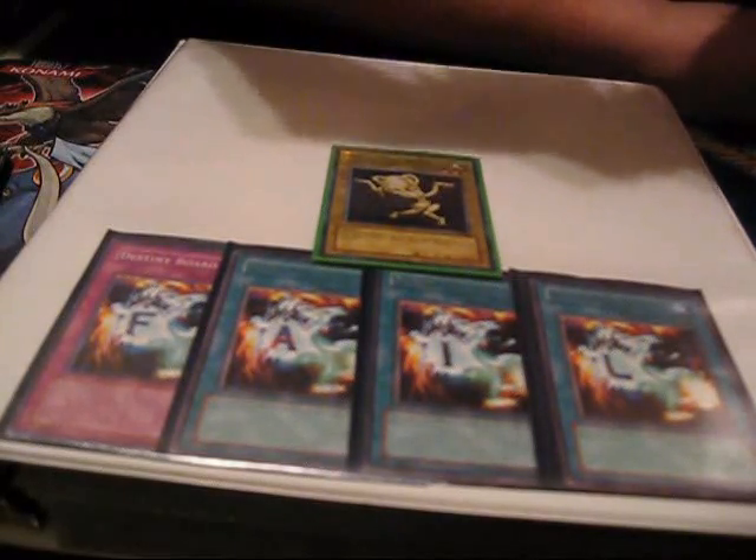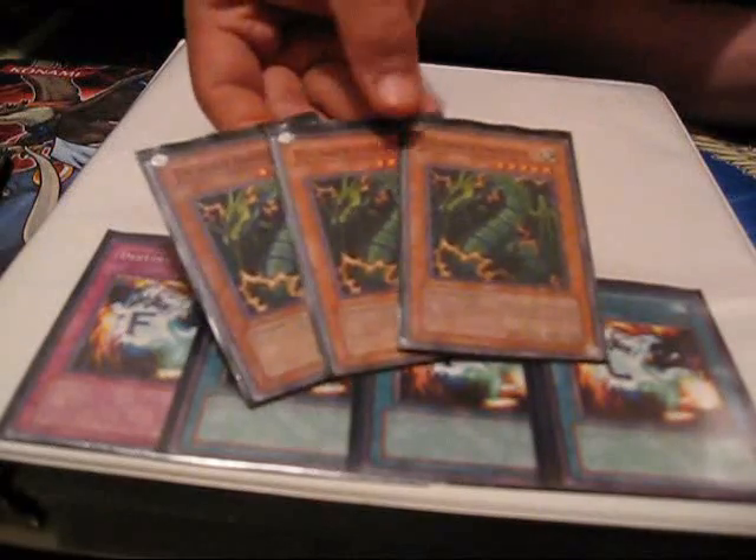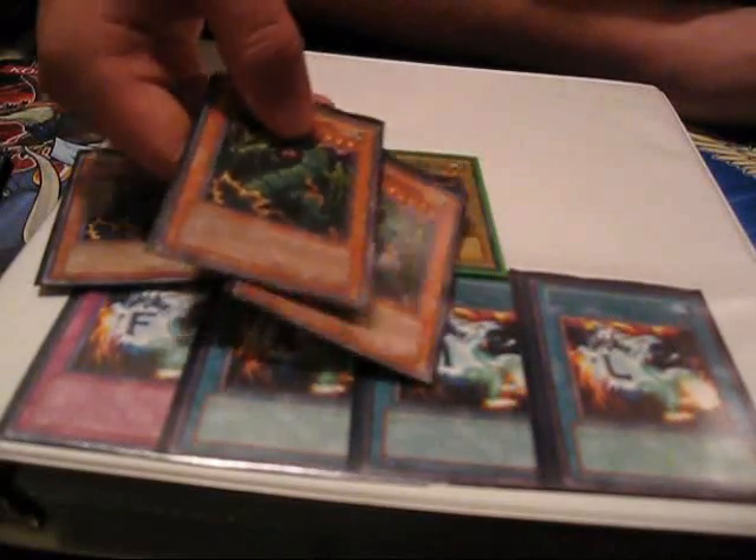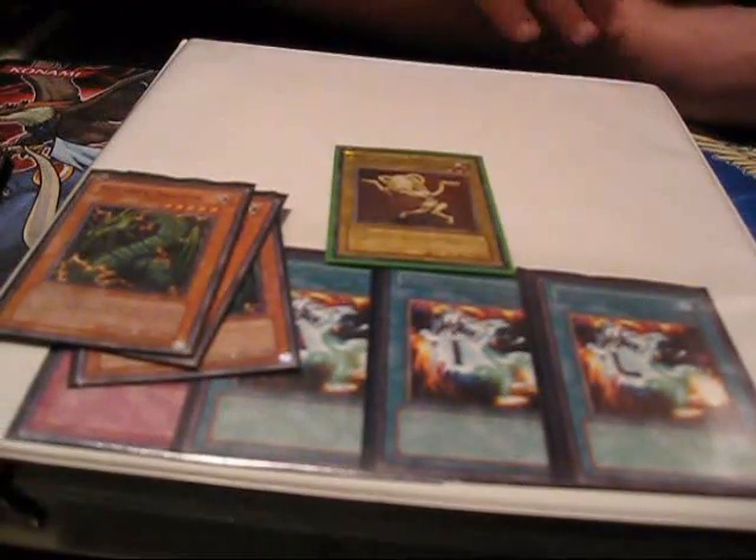And this is the big surprise of the deck: Thunder Dragon. This card's really good for Chaos decks because you can throw one away and get two to your hand, and then you get a light in your graveyard — plus you get all this extra value. It's really good, and then you can use this for Hand Destruction, which is in here too.